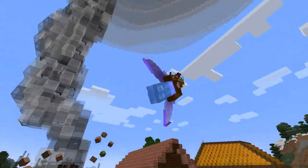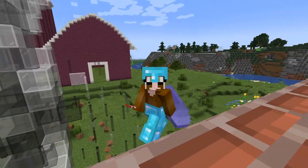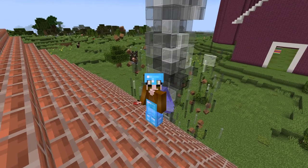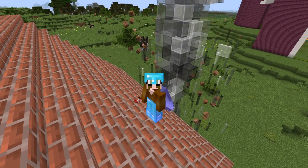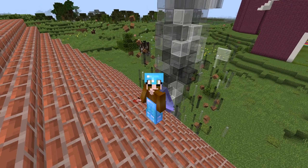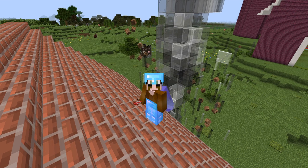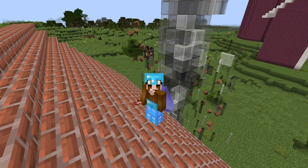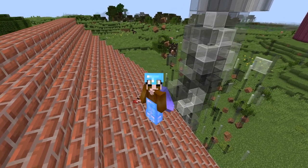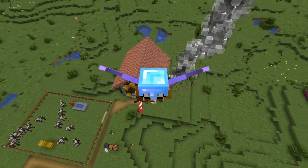Where the funnel touches the ground there is quite a bit of devastation and debris flying around. I added these details with some glass panes and some armor stands holding various dirt blocks. And of course no tornado scene is complete without a flying animal. As it hit the cattle stable, this seems the appropriate kind of animal to use.